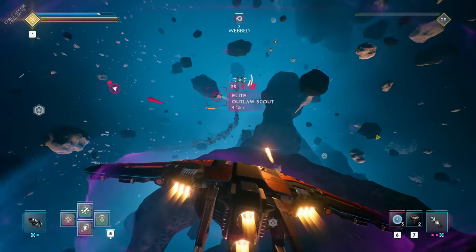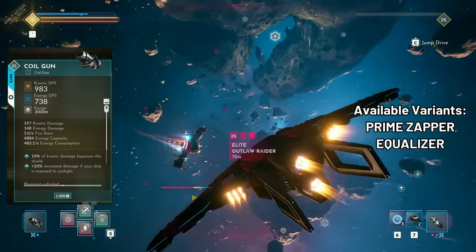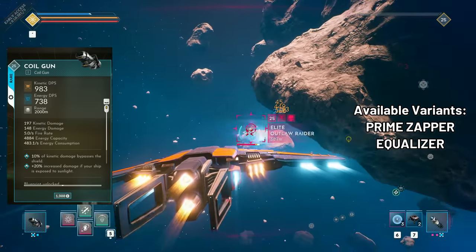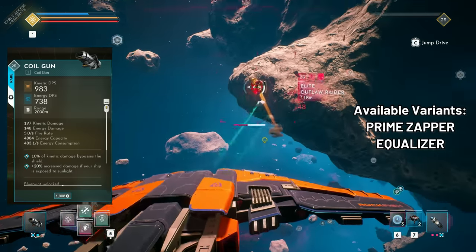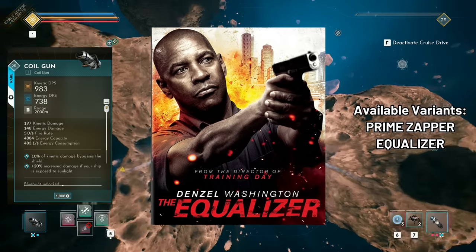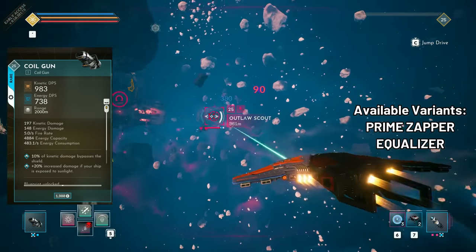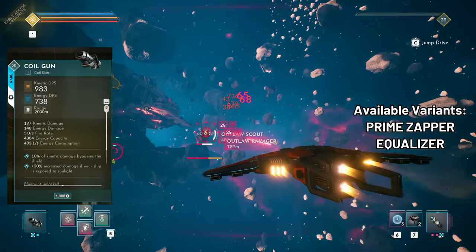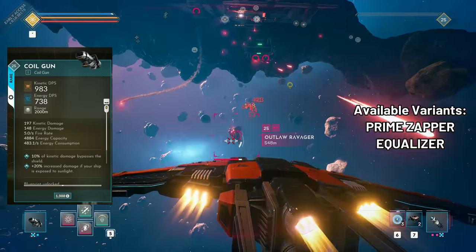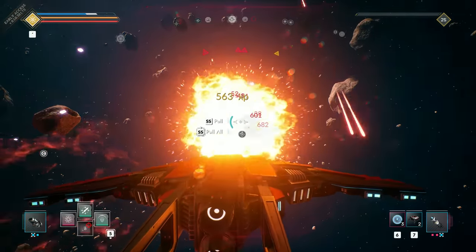At the moment there are two variants available for the Coil Gun. The prime zapper offers significantly improved damage per second with lower fire rate, 300 meters less range and higher energy consumption. The equalizer increases fire rate, reduces energy damage, bumps kinetic damage, reduces maximum range by 400 meters with slightly increased energy consumption.